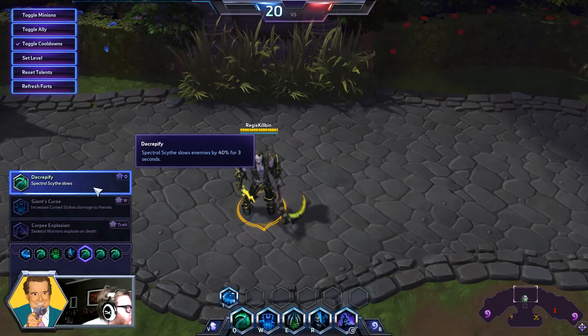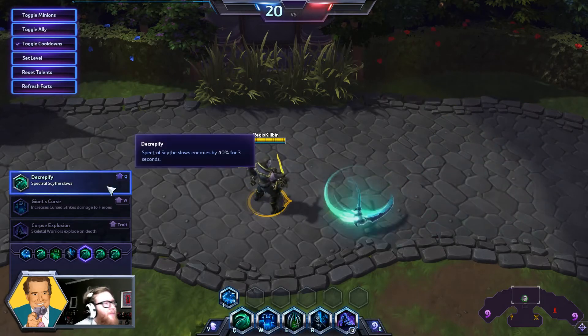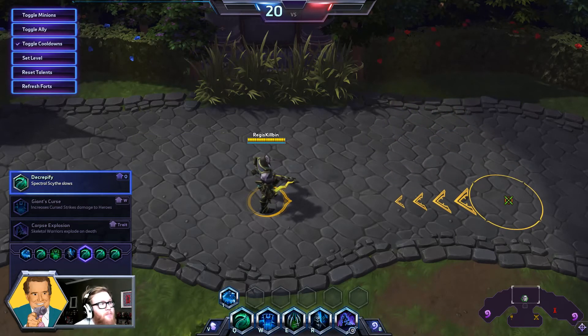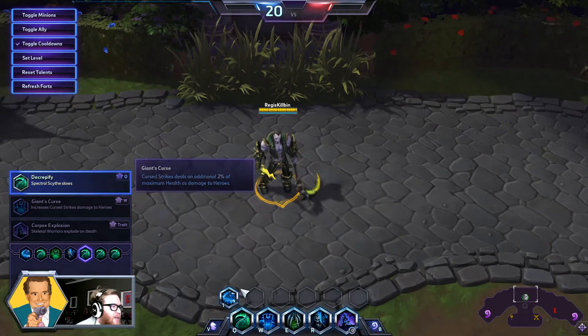Moving on to level 13 with Decrepify — Spectral Scythe slows enemies by 40% for three seconds. This is the first of a few different buffs to our Spectral Scythe. Not only does it hit from very far away now, it also slows people by 40%, which is a significant slow — much better than, say, Jaina's Chilled slow. It lasts for three seconds, which is a pretty solid duration. This makes it easier for you to close the gap as Zool, and also helps your teammates when chasing somebody down or making a quick escape. Don't undervalue what a slow can accomplish when you're casting it as regularly as we're going to.